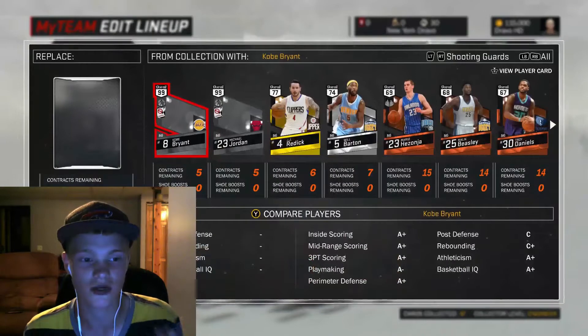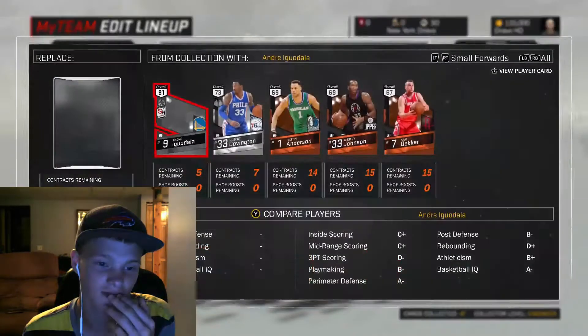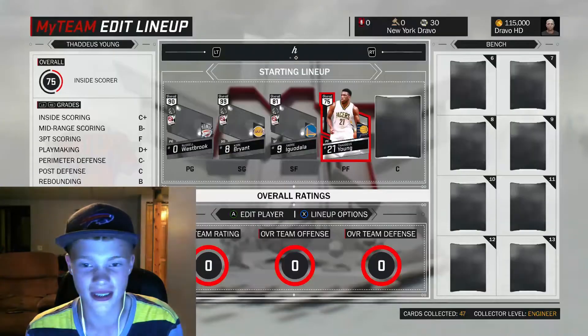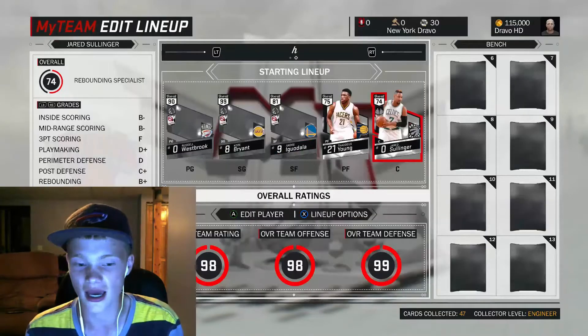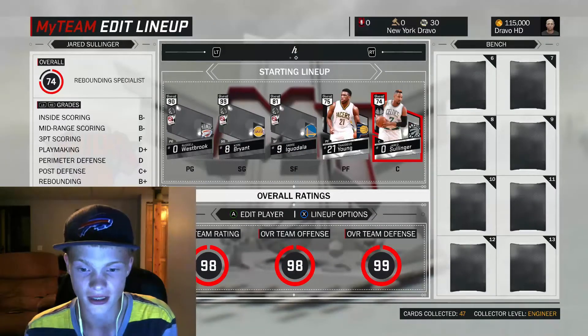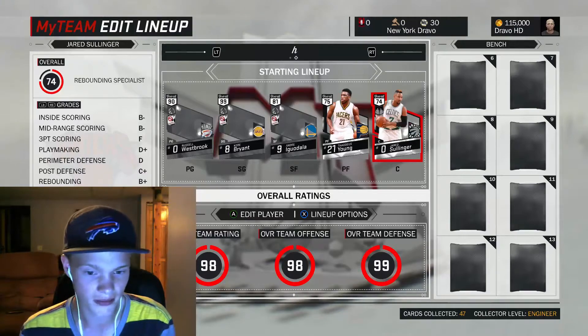We got Russell Westbrook, that's who I picked. There's Kobe, and okay never mind. We're gonna upgrade my lineup the best I can right now, and we are currently at a 98 overall, 98 offense, 99 defense — that doesn't seem very accurate, but okay.